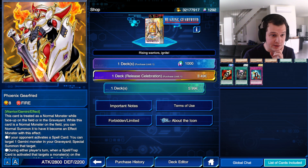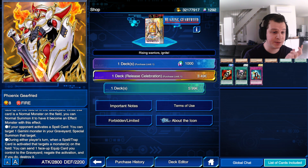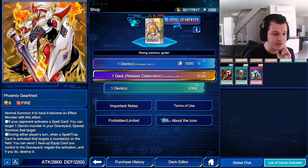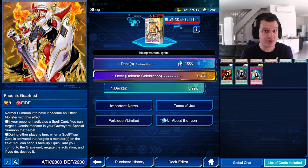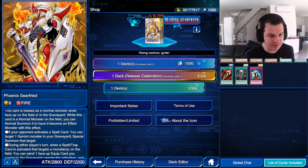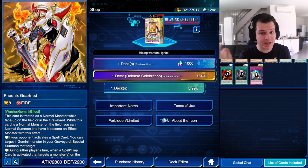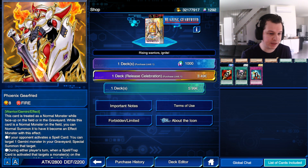Phoenix Gearfreed is already in the game — it's a spell/trap targeted negate, which you'd think isn't all that impressive, but it's actually pretty good when you think about it. Book of Moon, Crackdown, Compulse — all of these are targets. IDP doesn't target, which just further proves that IDP has no place in the game. Phoenix Gearfreed also special summons Gemini monsters from the grave. The skill we're getting allows you to normal summon it without any tributes, which means you basically always have a 2800 vanilla at your disposal.